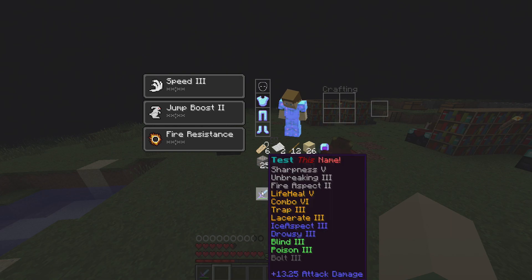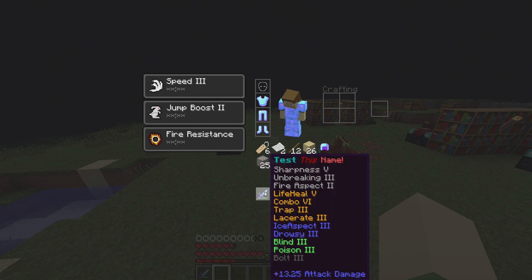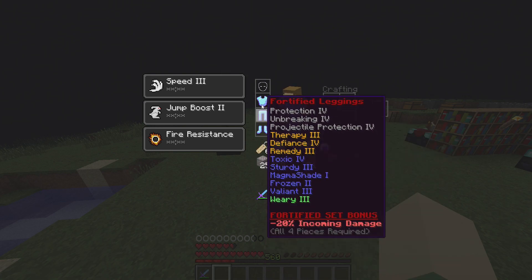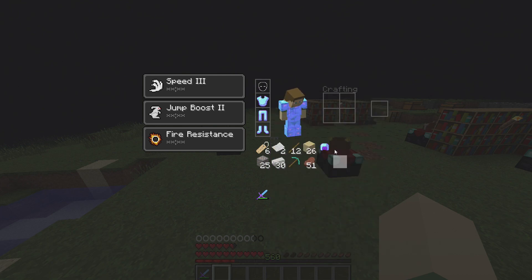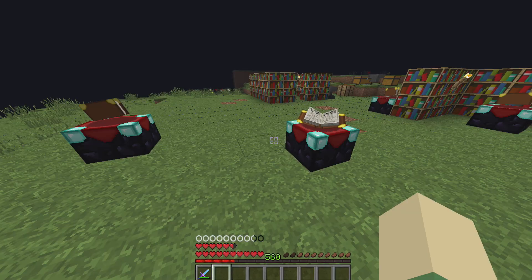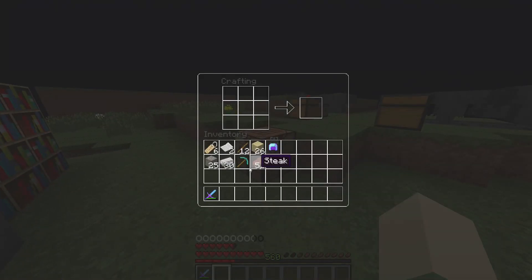I added a bleed particle effect to the combo system. So when you're building your combo stacks, you'll see a little particle. That's the only particle added for the enchants — other enchants don't have particles because I feel like a lot of particles going off in your face would be really annoying. Let's actually go in and make some armor pieces to show how this works.